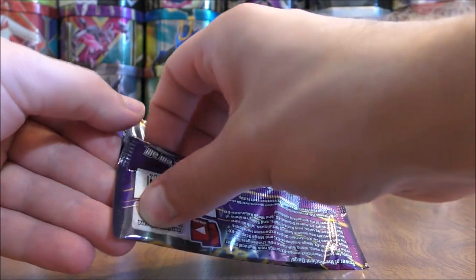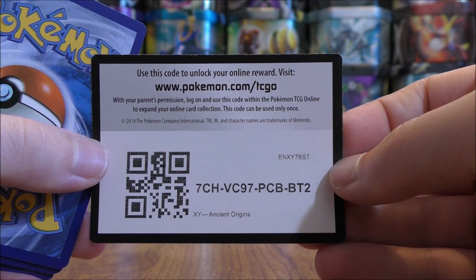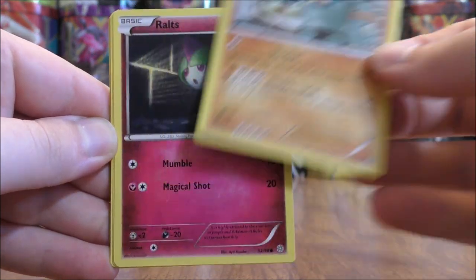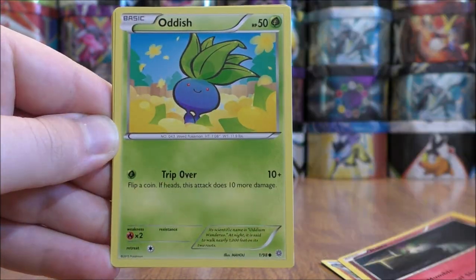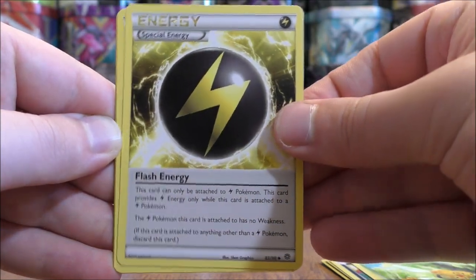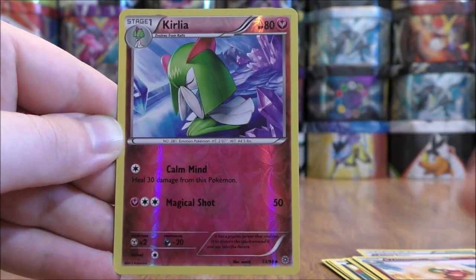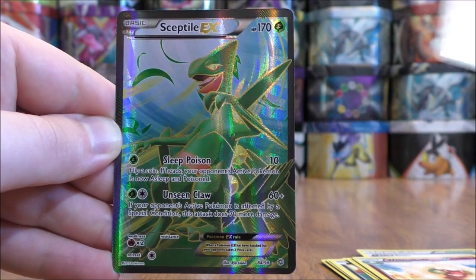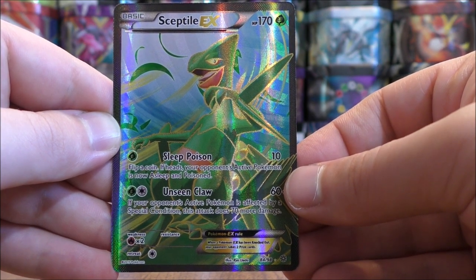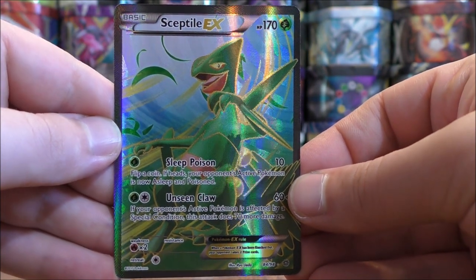Mega Rayquaza pack now. In part one I had a few common cards that had a square corner at the top right, which was a little bit strange. Pack three starts with Goalurk, Ralts, Oddish, Inkay, Combi, Flash Energy, Faded Town, Whimsicott, a reverse holo of Kirlia — which is an uncommon — and the final card would be another full art card, this time a Sceptile EX. Normally I don't prefer the grass type starters, but this is a very cool looking card.